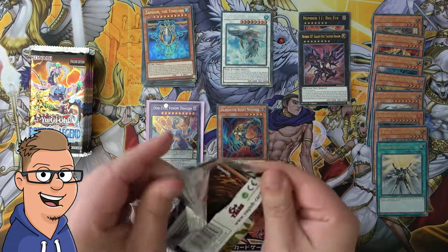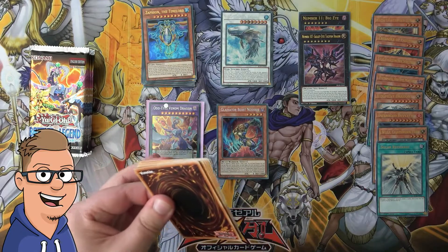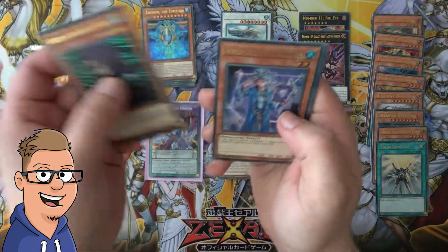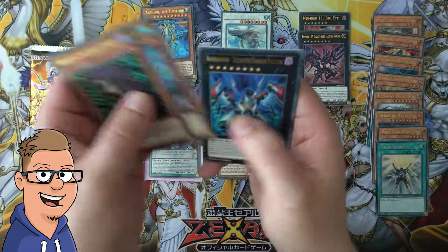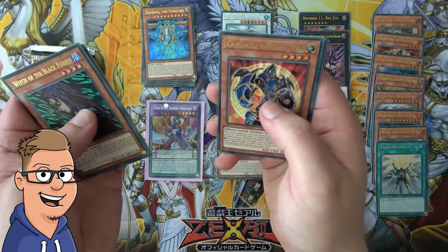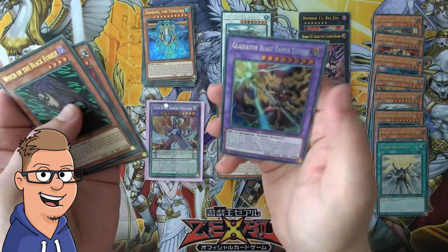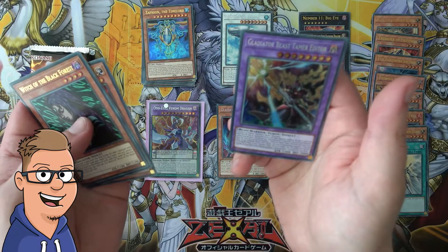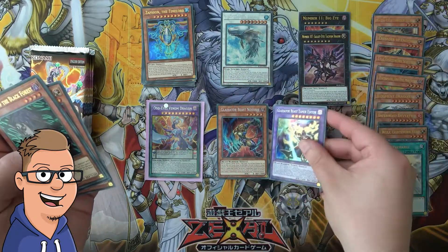These packs are just insane, it's crazy. We have another Witch of the Black Forest, a Spellbook Magician of Prophecy, a Raid Raptor Satellite Cannon Falcon, a Crusader of Endymion, and a Gladiator Beast Tamer Editor — yeah, that's also a pretty good card.